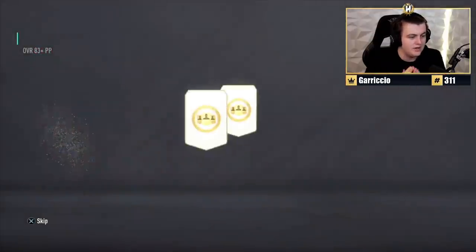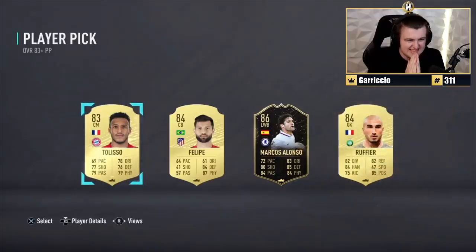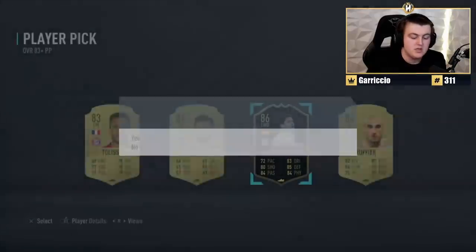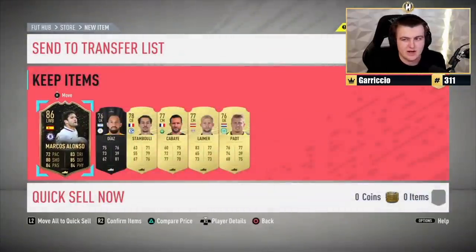Here we go. Team of the Season? Not a good start for the viewers, unfortunately. It's only going to be an 86 Marcos Alonso. But we'll still take it — at least it's a free 86 rated. These are legitimately free, because obviously you pay for your Amazon Prime, but if you already pay for Prime to get free delivery, then it is technically free.